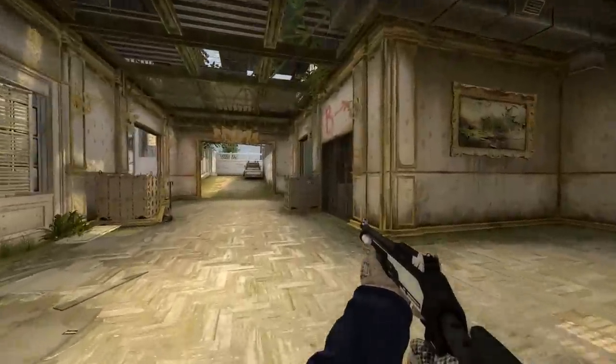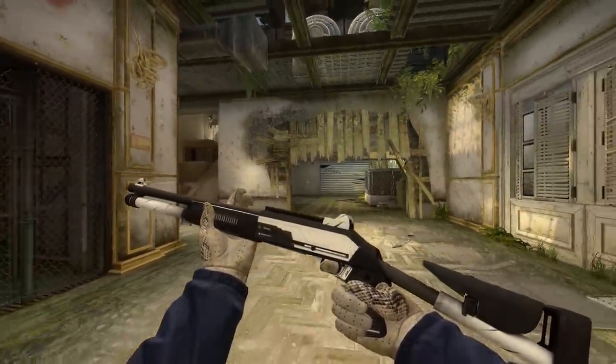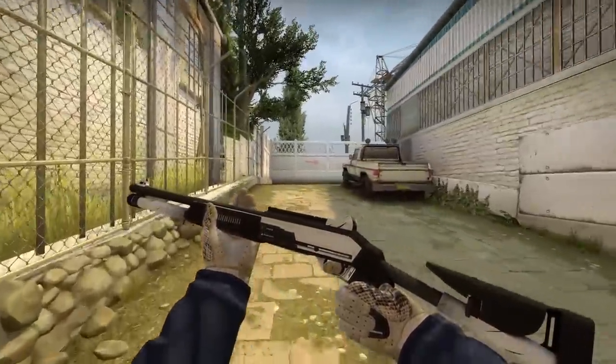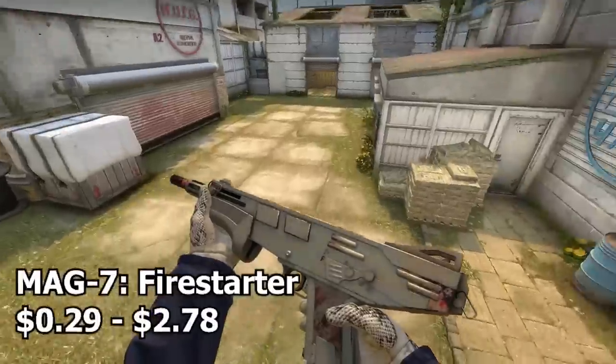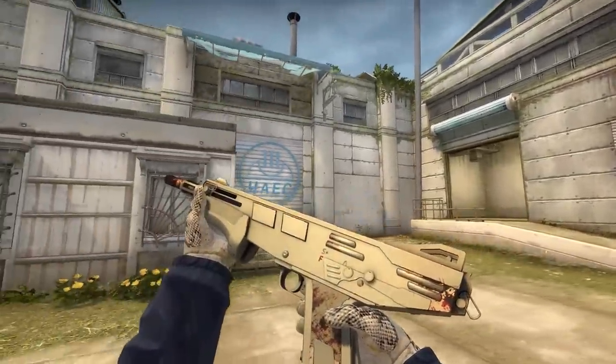Next up we have the XM1014 Black Tie. This is a very simple skin — basically just black and white — but the white definitely shines and the dark tones enhance it. It's pretty cool and has a lot of white on it, so it fits the inventory to a T.